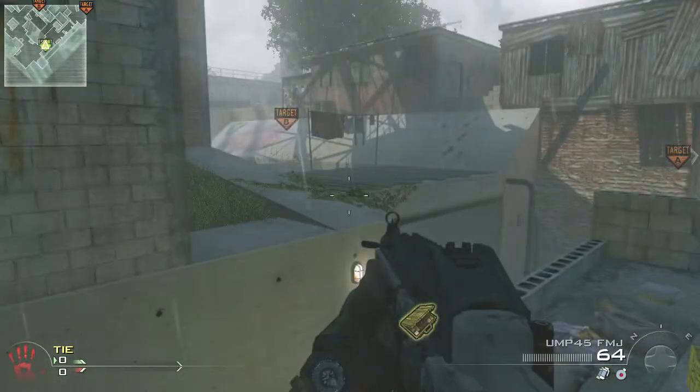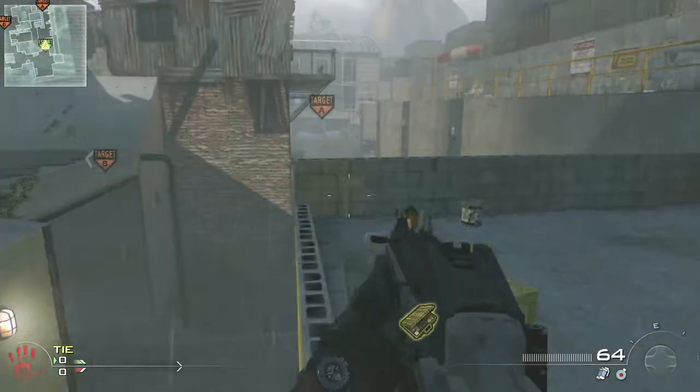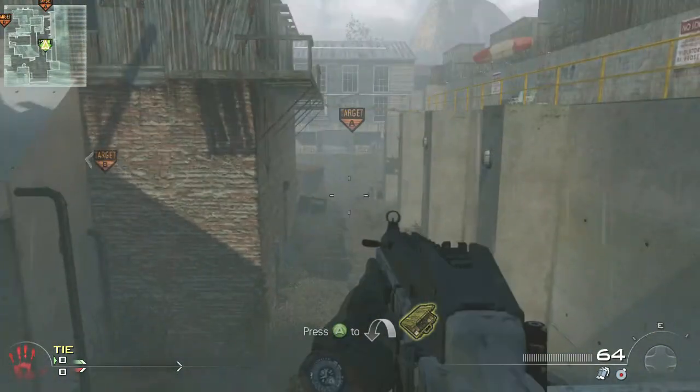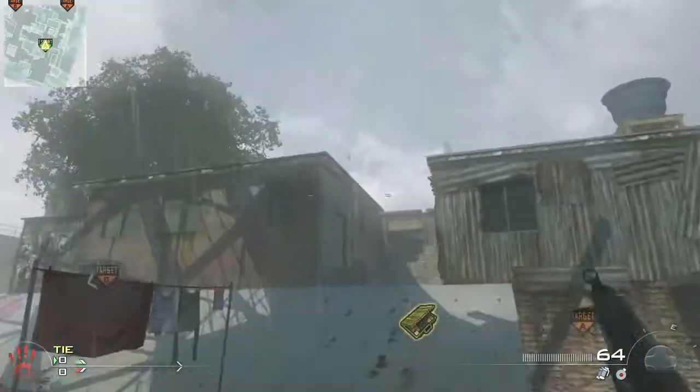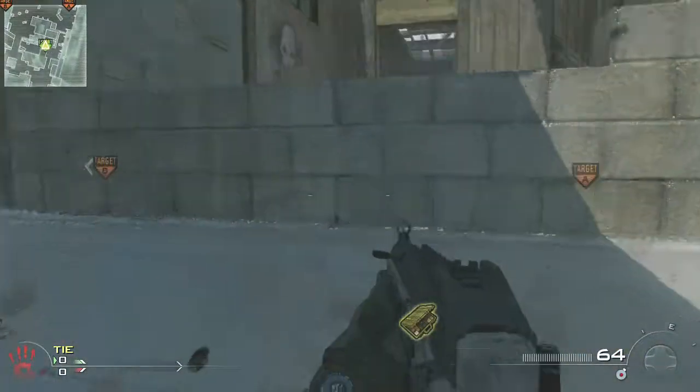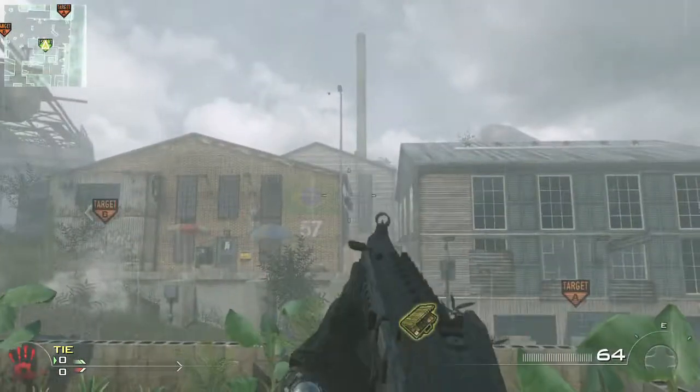For the first rush it's an offensive rush — I'm going to show you the A rush first. So maybe your team likes to rush A or something. You have a guy run down this path with a blast shield, and you're supporting him, making sure he doesn't die, getting stuns out over the building.